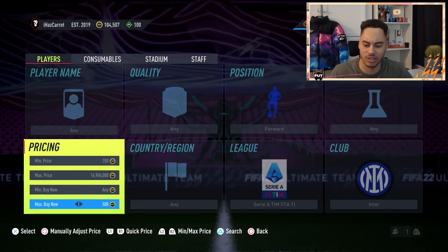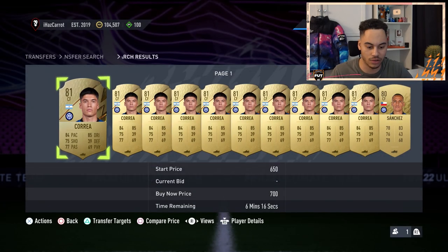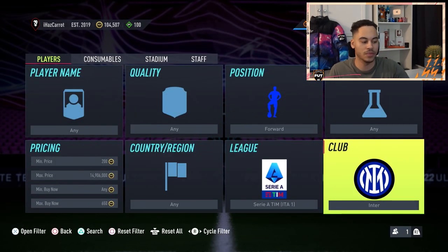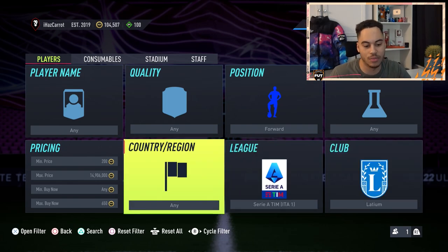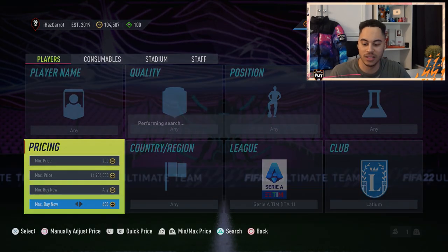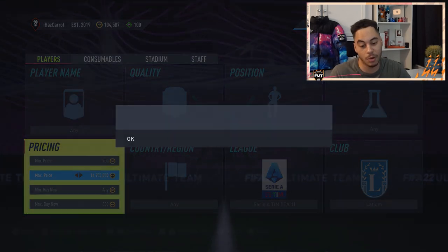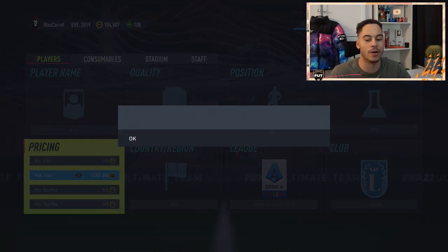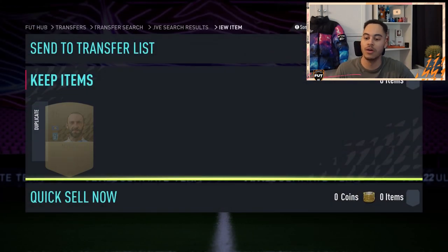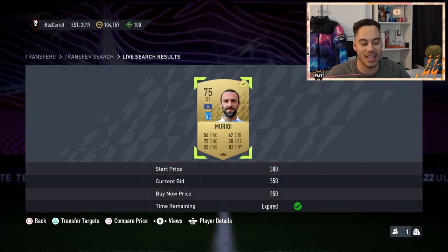Inter Milan — pretty simple filter again. You can do the position trick — I believe forwards will probably be the most expensive for Inter. That's actually a deal on Sanchez — he goes for 700 coins, so Sanchez at 550 was a deal you could have picked up. Moving from Inter, Lazio — all you have to do is flick the stick one across. They are basically the same price — 600 coins for Lazio players. There's one card on the market so it's pretty easy to sell them for 650. 350 coins — there we go, picked them up, sell them for 650. We got Marusic.